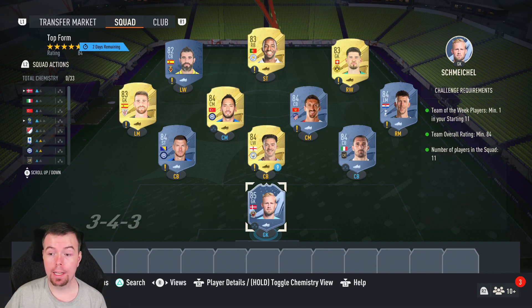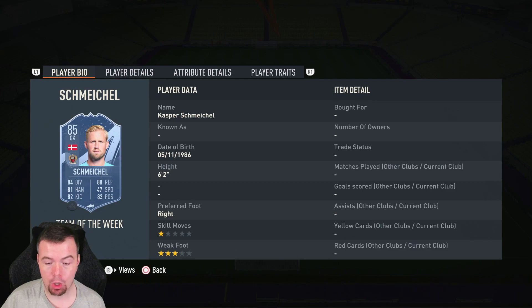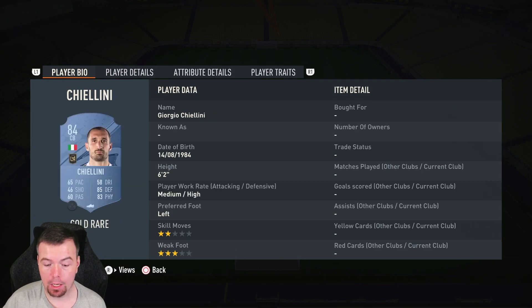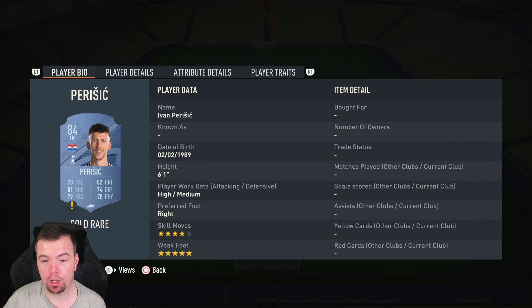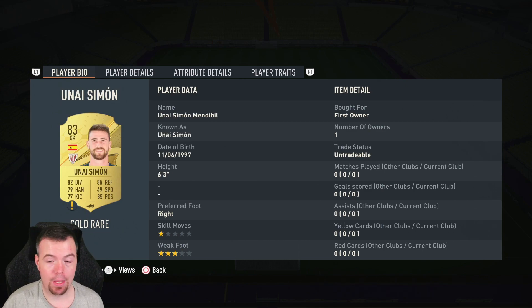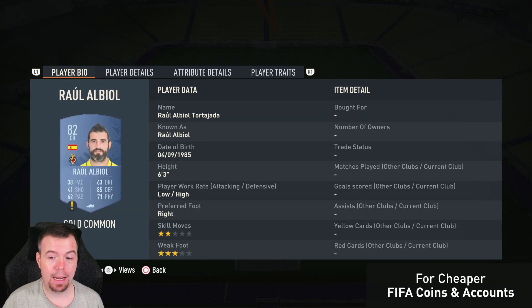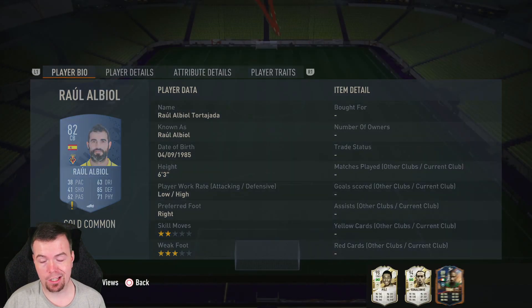Schmeichel is the cheapest 85 rated Team of the Week card at the moment. The team needs to be 84 rated — you can't lower anyone else with 11 players in the squad. So it's one 85 (your Team of the Week card), six 84s, three 83s and an 82 rated card you can get away with. Schmeichel is 16k at the moment. Then we've got Kielini, Grealish, Dzeko, Perisic, Savage and Kalanadoglu — six of the cheapest 84s — fetching around 3.1k at the moment buy-it-now. Simon, Cobble and Perera are three of the cheapest 83 rated cards at 900 coins, and Albiol is one of the cheapest 82s at 700 coins each.